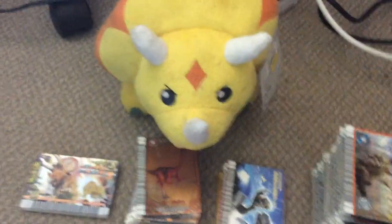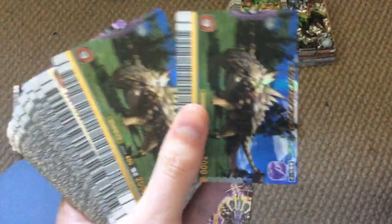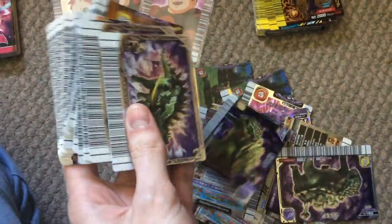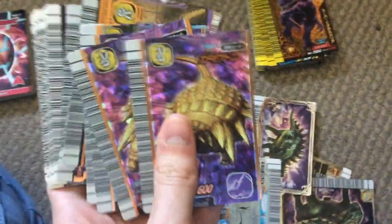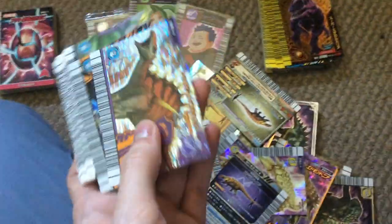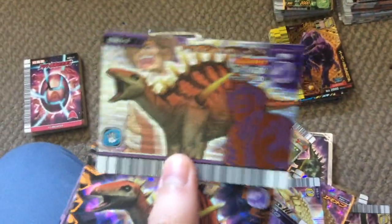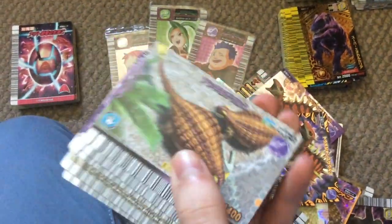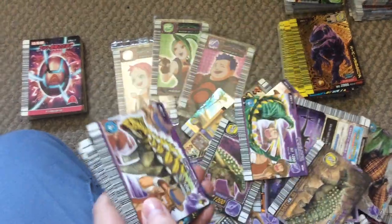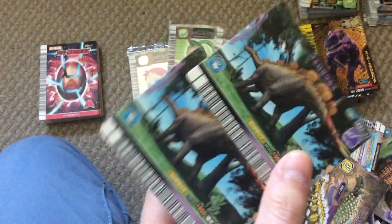Moving on to earth dinosaurs. We have a Scelidosaurus, a Euoplocephalus — I have two of them — a Stegosaurus which I needed and another Stegosaurus — four, five Stegosauruses. Three Tarchias, two Gigantspinosaurus — I actually needed one. Edmontonia: thirteen of them. A Tuojiangosaurus I really like this version of. Three Tarchyosauruses, Ankylosaurus, Gastonia, a few Nodosauruses, Sauropelta, Dysalotosaurus, a Pinacosaurus — another one's in my folder — and Wuerhosaurus.